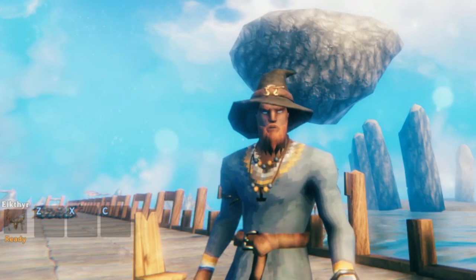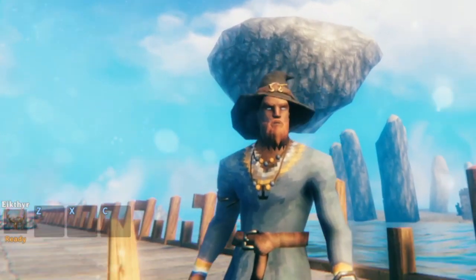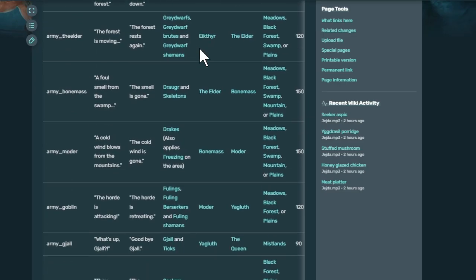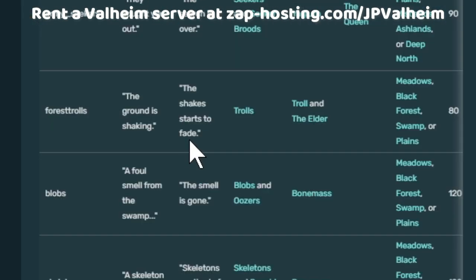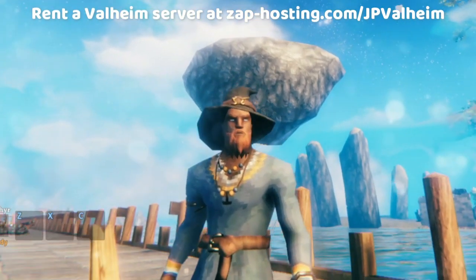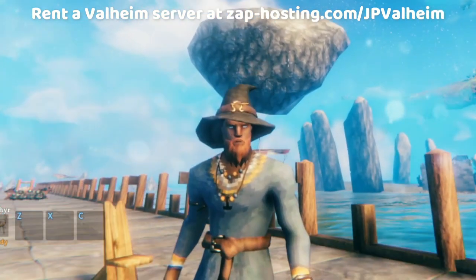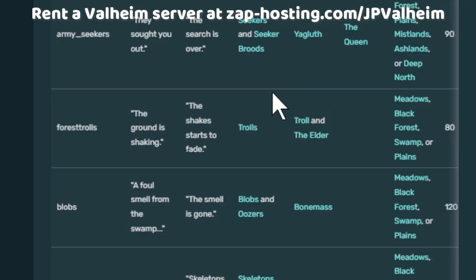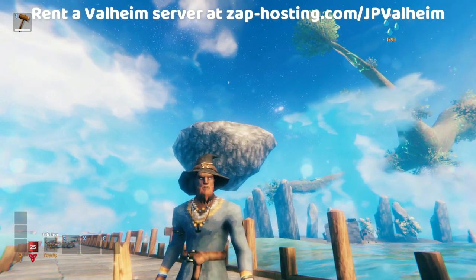But before you can understand why this works, you need to know a little bit about how raids work in Valheim. We're going to refer to the super useful Valheim wiki and scroll down to the troll raid. Most people are under the impression that this event gets enabled as soon as you kill a single troll. And don't get me wrong, this is how it used to work — I don't know exactly when they changed it, but I think it was around one year ago. Nonetheless, it doesn't work that way anymore. Now, in order to trigger the ground is shaking event, you must kill the Elder. In the current version of Valheim, the Elder is the trigger.